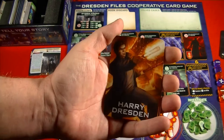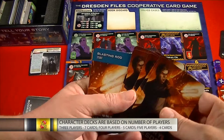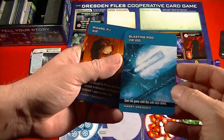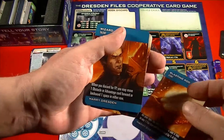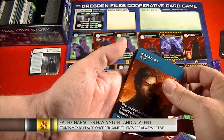I've already dealt out a seven-card hand for Harry, because with three players each player gets seven cards. Each character also has a talent and a stunt. The stunt is a one-shot — you get to use it once during the game, then flip it over to show it's been used. Harry can flip his card to use his blasting rod and add four hits to any one foe that could be defeated by one to four hits.